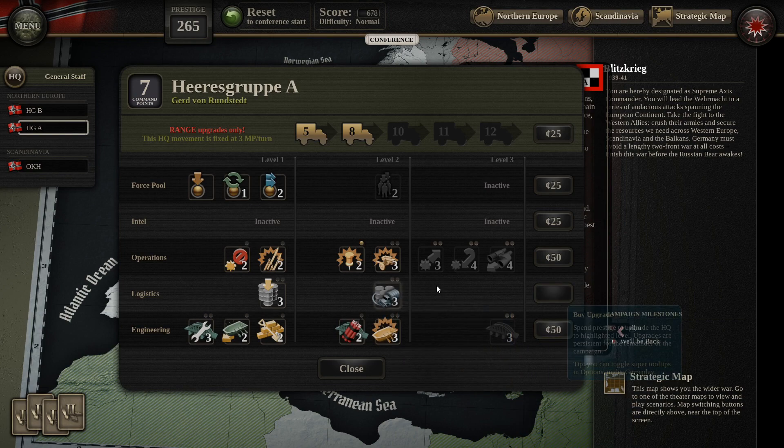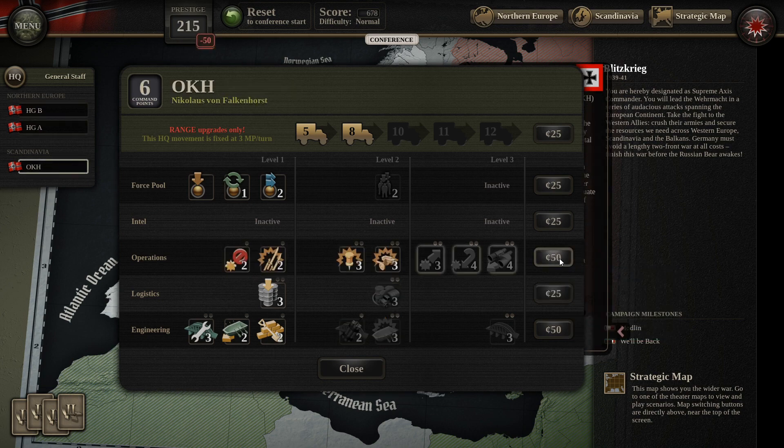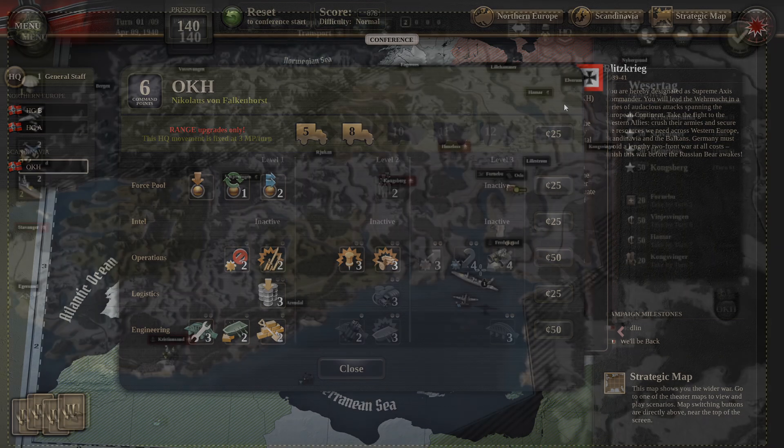If you want, you can also look at the screen right now to see what changes I made to the HQ, and now we're going to begin with this attack. Welcome to the tactics window for this attack. I'm going to tell you how to do this with a trick — it's not completely necessary, but I find it makes it easier to handle the supply.